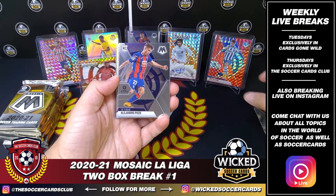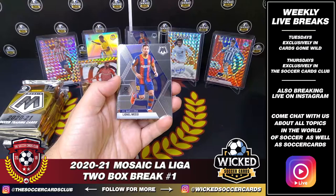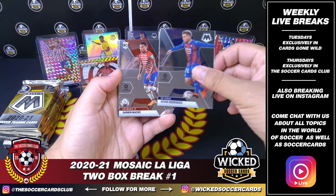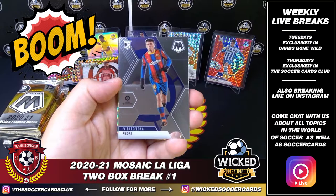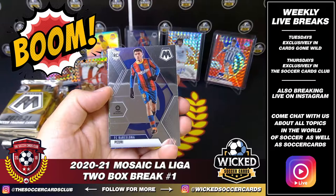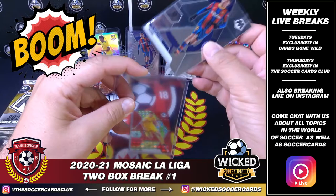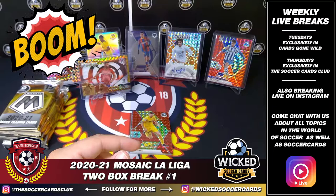Looks like we got a blue Mosaic at the back of this. Jonathan Caleri. Alejandro Pozo, rookie. Angel Correa, Atletico. Leo — Barca. Oliver Torres. Hugo Guillermo for Valencia, rookie. Rodrigo for Madrid. Fede San Emiterio for Valladolid. Ibar. Darwin Machis for Granada, rookie. And another one for Barca — Pedri! One in each box! Another Pedri rookie for Barcelona — going to Jason. Nice hit, buddy.